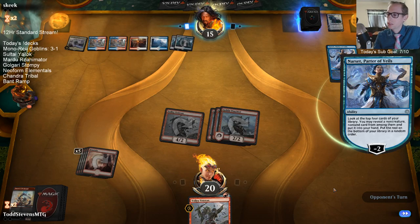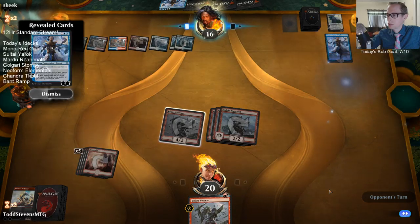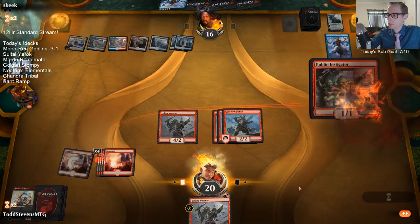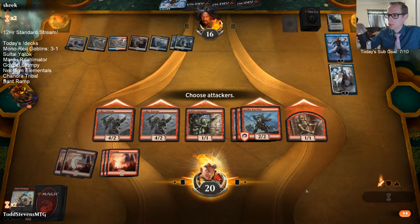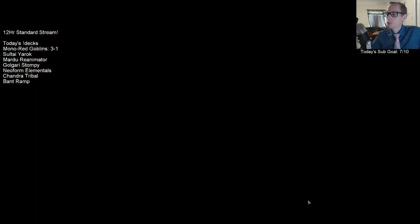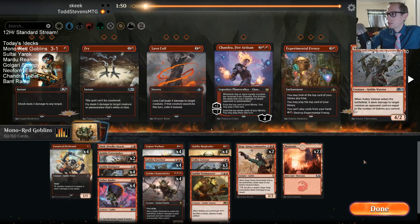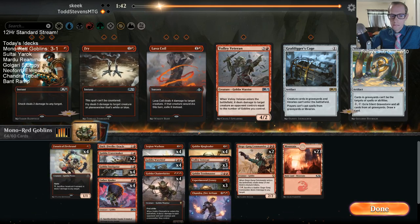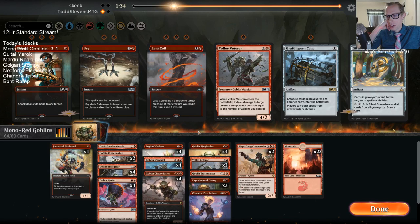This is 14 damage — that extra life they just gained. That's a creature — perfect, go goblins! Warchief is sweet. Green splash for small Domri — but splashing in aggro with Chain Whirler is kind of tough.